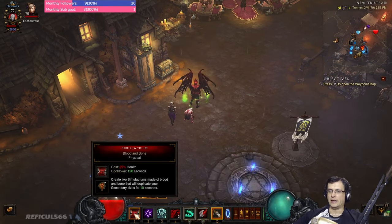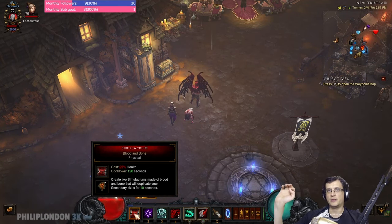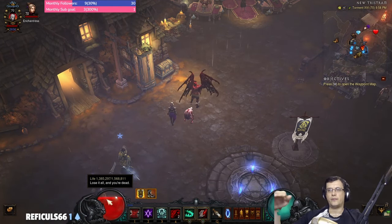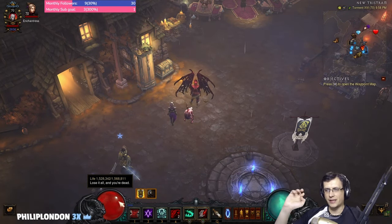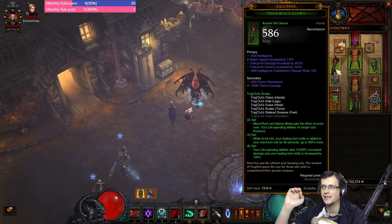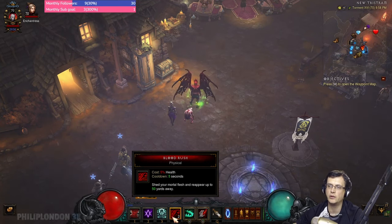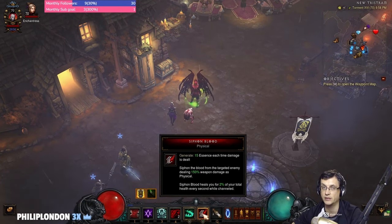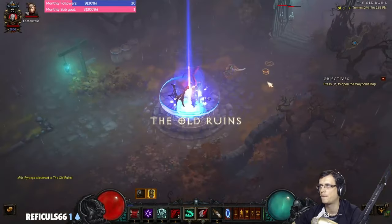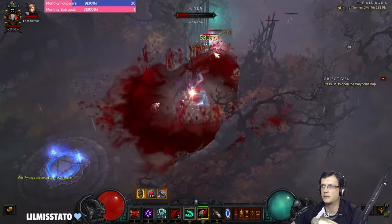How do we play the build? We want our Simulacrums up as soon as possible, but remember their health scales with your health. At the start of the rift you have up to two million life. The optimal thing is not to cast them straight away — you want to first gather all 300 stacks from the Dragul four-piece bonus. This is achieved by Blood Rushing through enemies or healing through Siphon Blood, usually combining both.